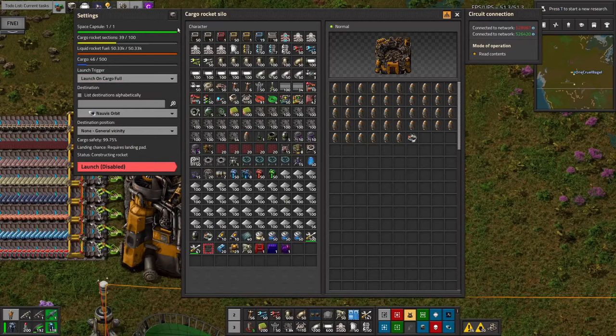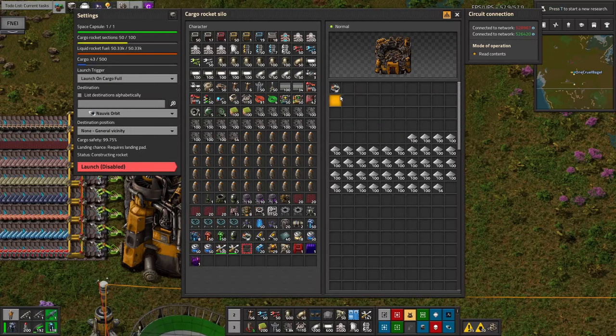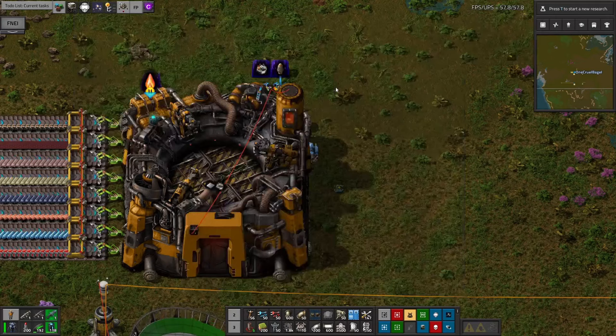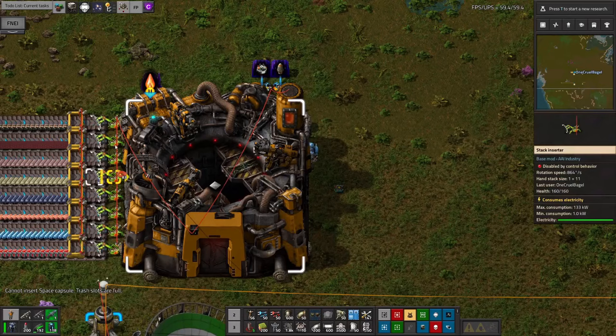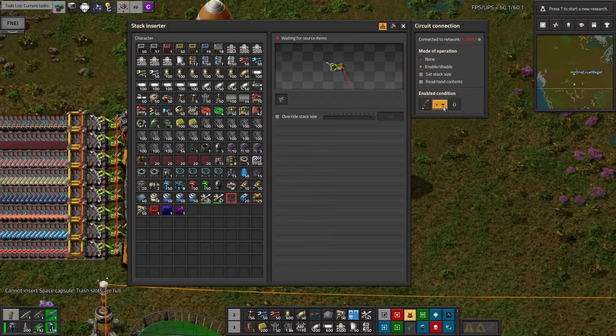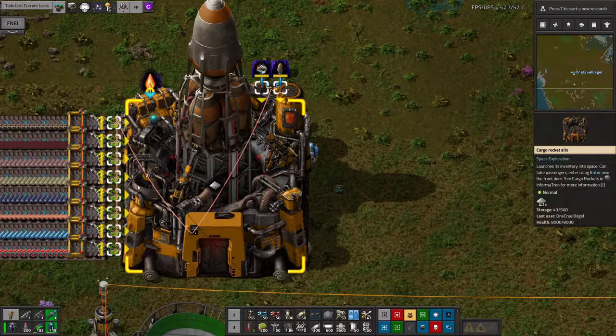We can now see that it's loading up — it's got one space capsule in plus some spare ones to get rid of. These are being put in here and immediately added into the cargo rocket. The reason you need to do this is because if you're not careful, you will end up with far too much stuff being put in here and then no room for the rocket components, and therefore the rocket won't be able to be built. We can link all of the inserters in as well and program these to only load anything in if there is a rocket signal, meaning a cargo rocket has been built — so only insert if that is greater than zero. We can copy that to all of them, and now these will only run if there is already a rocket built into the system.